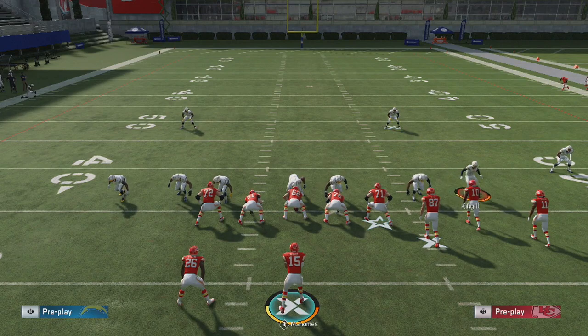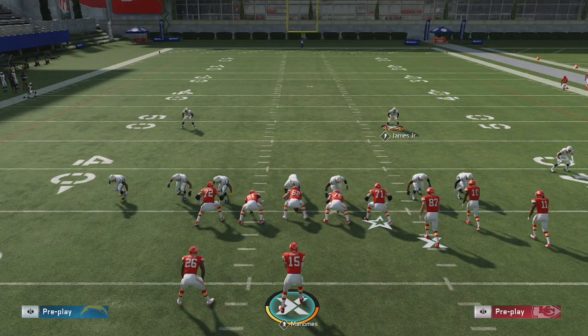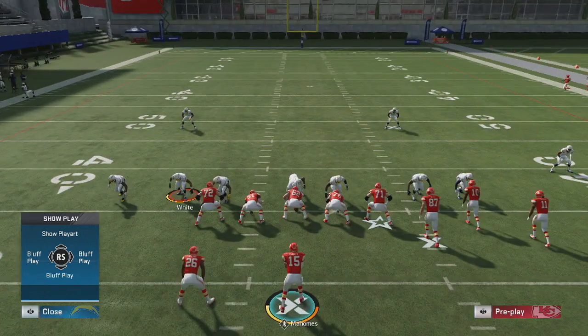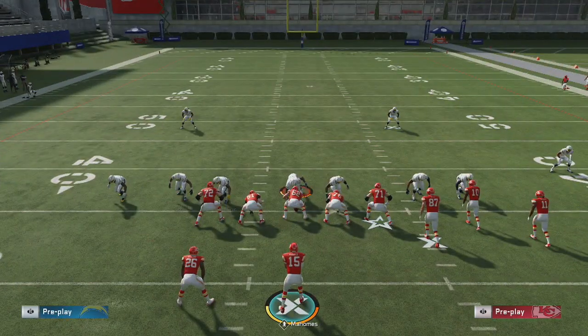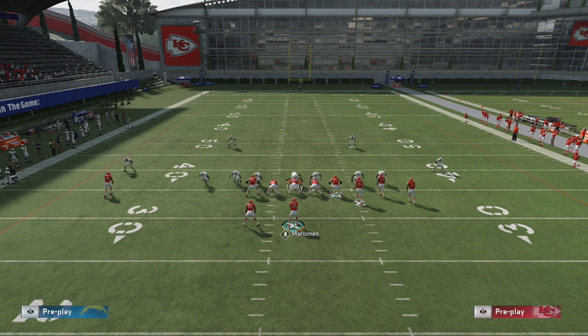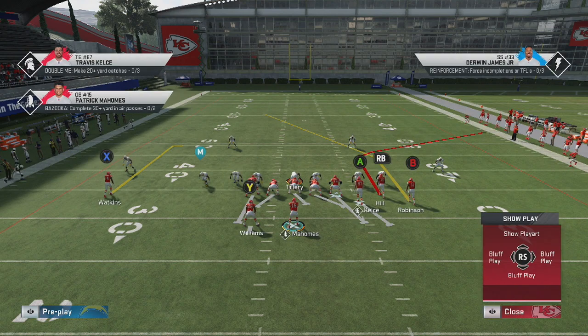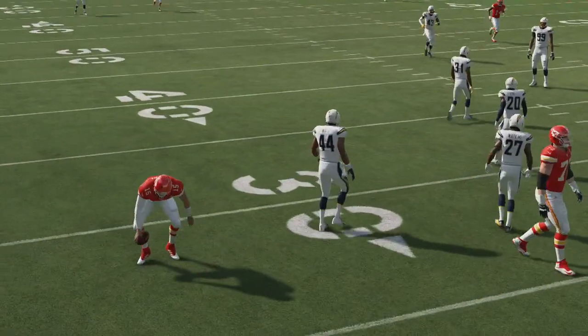What I do instead of keeping the corners on the contain is I keep them on the blitz angle. This changes things because now we're still sending seven and we'll still get people coming free, but since we changed the contain it's no longer the corner on contain — it's actually the linebacker or edge player on the contain on both sides. If they try to roll out, they'll block that corner with the same protection, but as soon as they try to roll out, this edge player is going to come off the block and sack the quarterback.